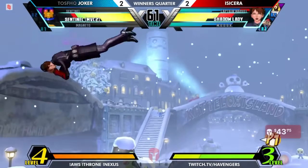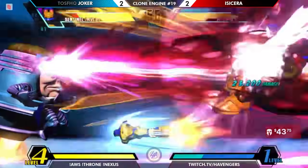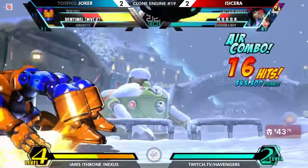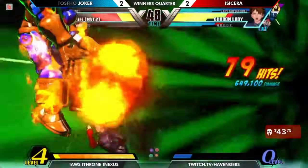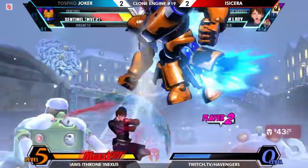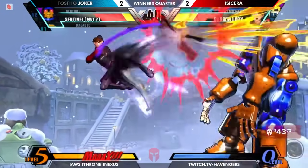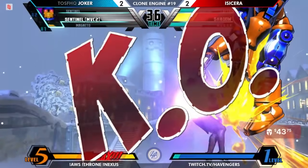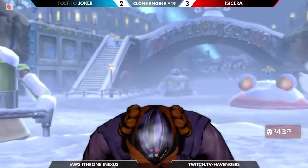This is the situation Isisera can live with — finishing off one Sentinel just as the other comes in. Now Marvel 2 Sentinel all on their own. Without X-Factor to deal with Isisera's full health team — just out of range of the knockdown section. Utilizing strong defense, just slowly crowding out Shadow Lady. A quick overhead sets up the situation Isisera may need to get this kill. Isisera finding that fatal last string of lightning legs. In a very close set, Isisera claims the 3 over Joker's 2.